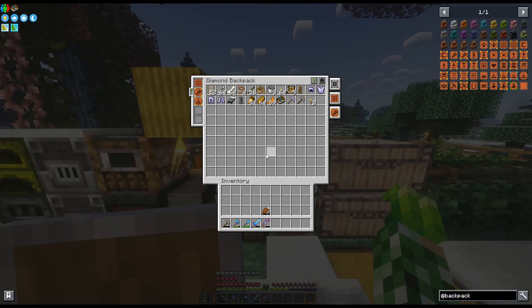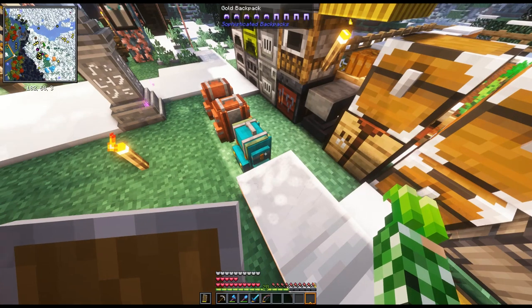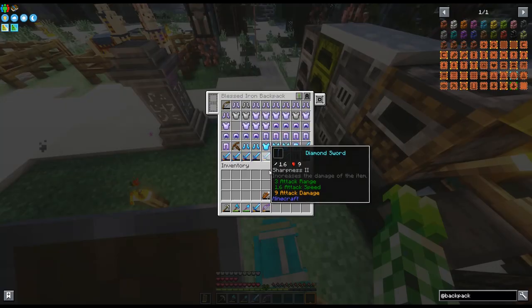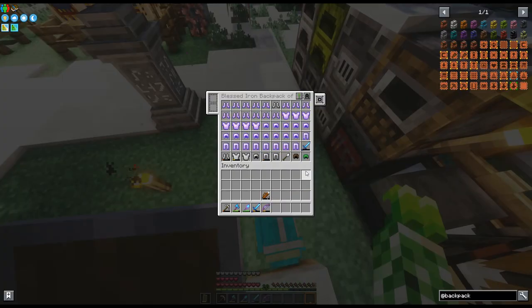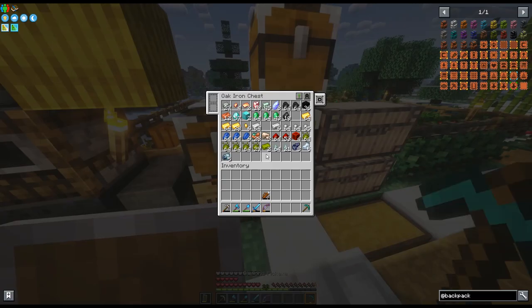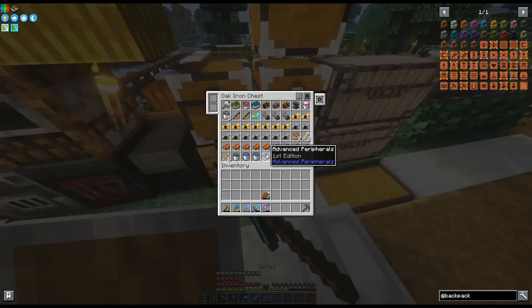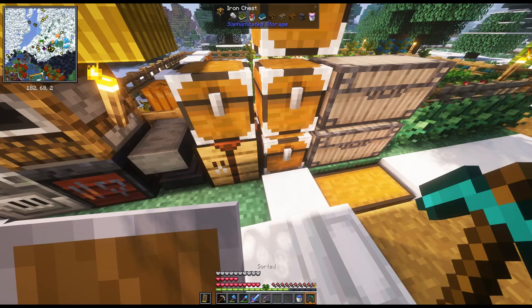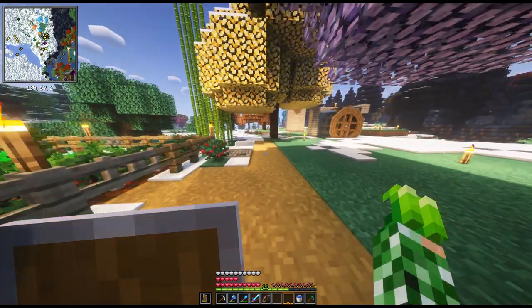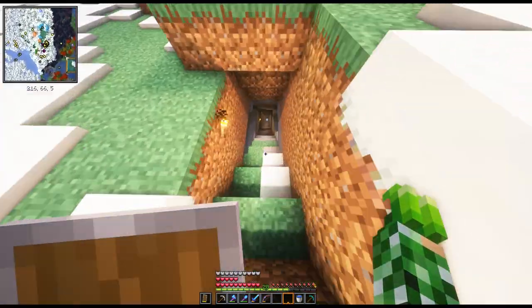Let me grab a bucket of water and we'll go down, find some lava, beat it up with water and a pickaxe. Do I have a diamond pickaxe? No, I've got this one I was going to enchant. I don't think I got one from that dungeon. Okay, so I've got this one, we can use it. All right, bucket of water — there we go. Let's go get some obsidian.